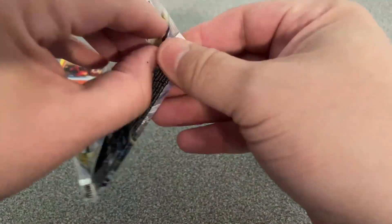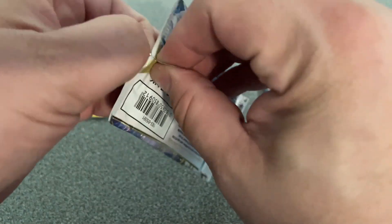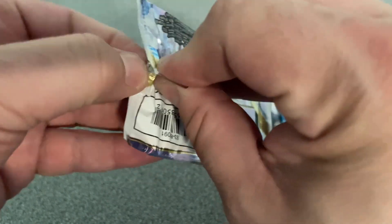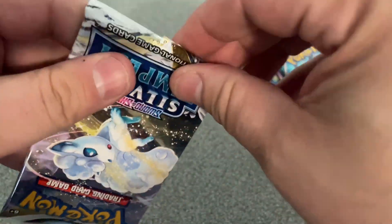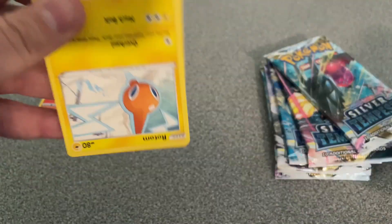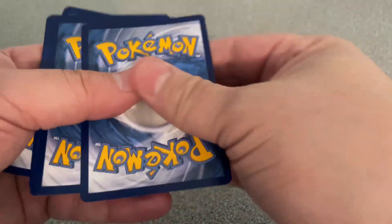On to packet number two. Remember, we've got eight packets to get through. This can't be this bloody hard. You know next time I'll just bring a pair of scissors. All right, here we go. There's the code card.